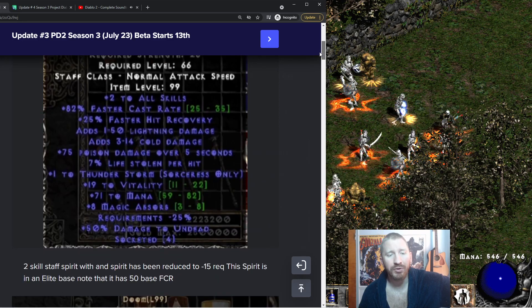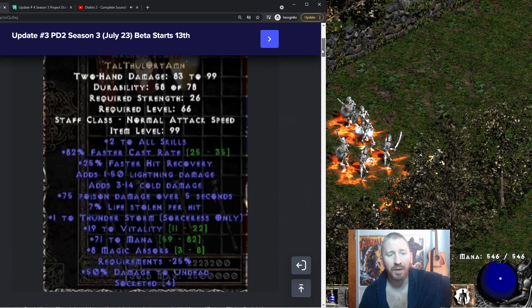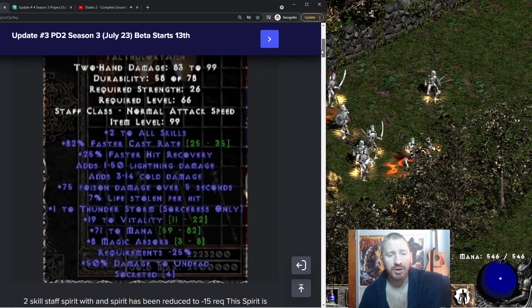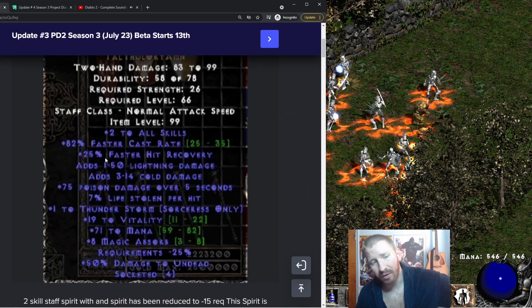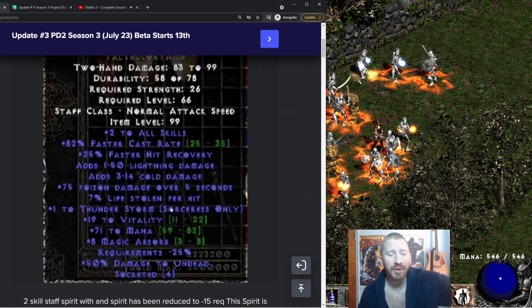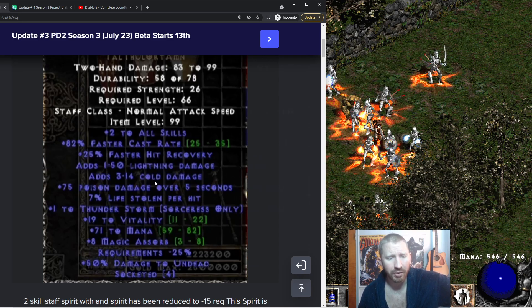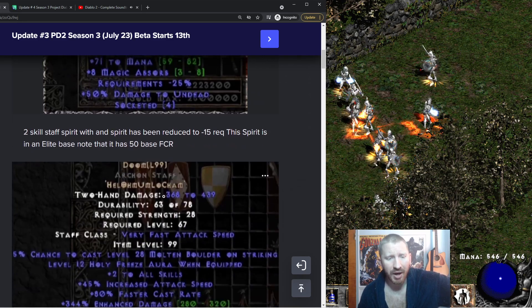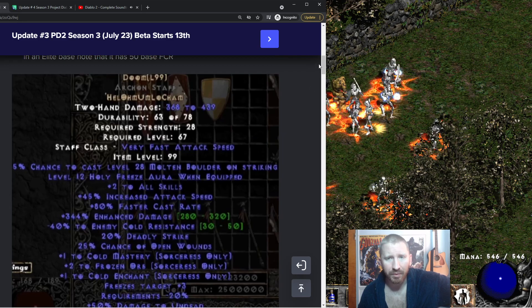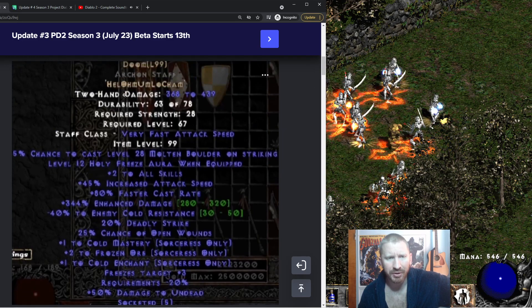This most likely isn't going to be endgame, but you can make Infinity in staves now, which can have up to 85 FCR total — pretty damn impressive. Spirit staff is a good starter though. You can find one that has your skills on it and go from there. Spirit staff is pretty decent now, and it's actually an entirely new thing since you couldn't make Spirit in a staff before.